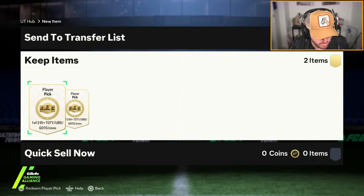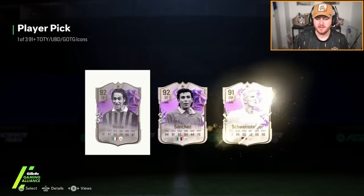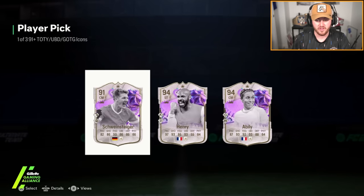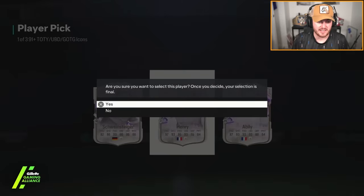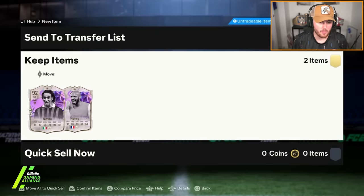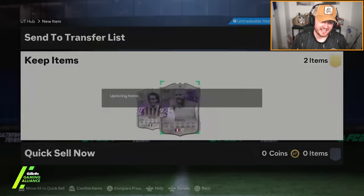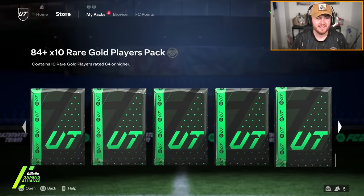On to my second account now — two icon picks and the Make Your Mark Team 2 Guarantee. With the luck on this account, I'll probably get both the best icons of the day. First one — never mind, I spoke way too soon. We've got Nesta in the first one. Second one... oh my word — no, that's not bad to be fair, we'll take that. He's actually getting a Greats of the Game icon card at the weekend, which will be a lot better, but that's still an insane card — still like two million coins. Cheeky little Henri to join the account.